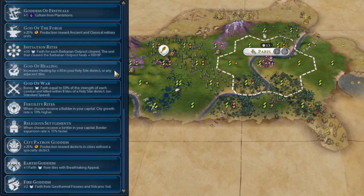God of War — you get bonus Faith equal to 50% of the strength of each combat unit within eight tiles of your Holy Site district. This is a horrific Pantheon. It's basically like the bonuses that exist for certain civs — for example, Gorgo gets culture from each combat unit. But the fact that this one requires units to be within eight tiles of a Holy Site district makes it literally completely useless. There's not much else to say about that.